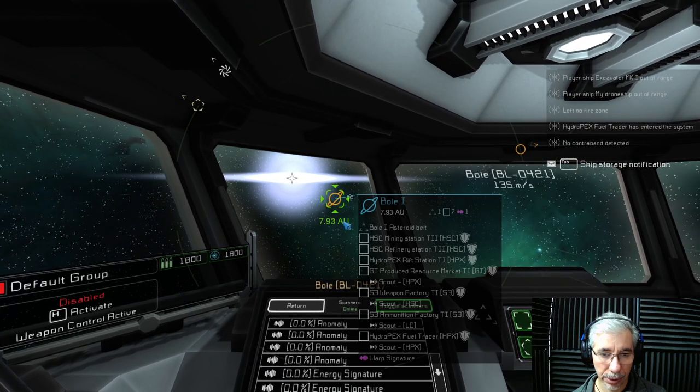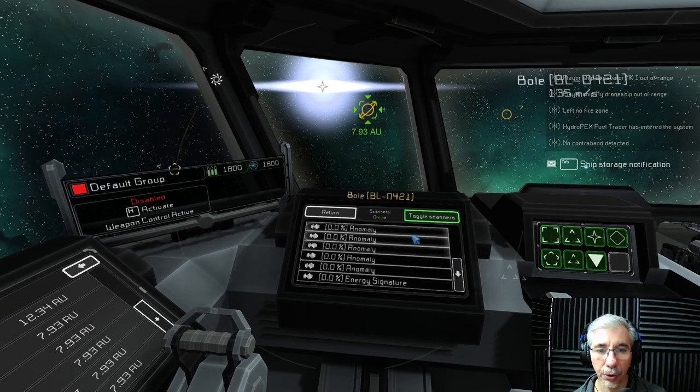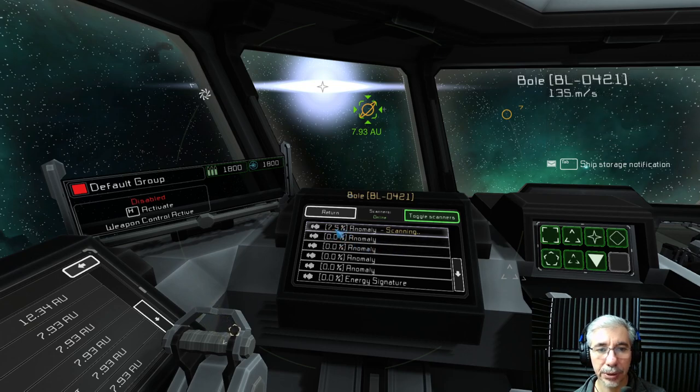Let's go there - you can see the signatures are growing. Whenever you want to scan one of them, you just press on it and it starts scanning that anomaly, and here you will see a percentage. We're already being things scanned by a combat drone, so you can see there's some presence here in the system - at least there's some security.